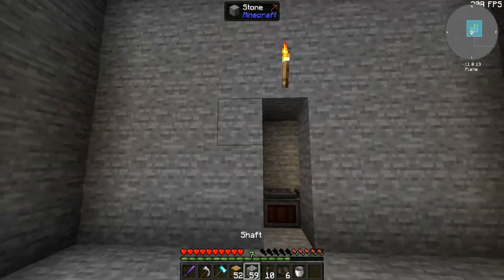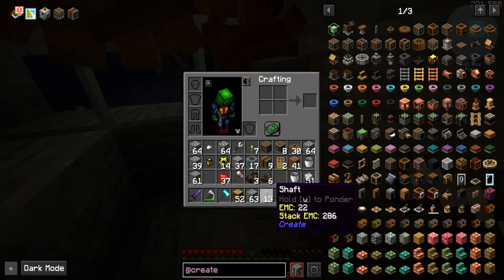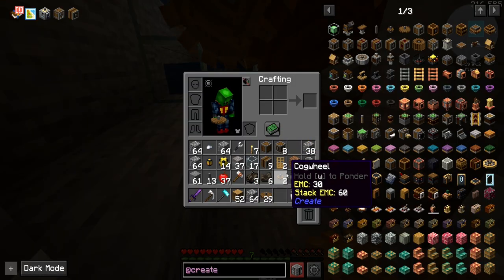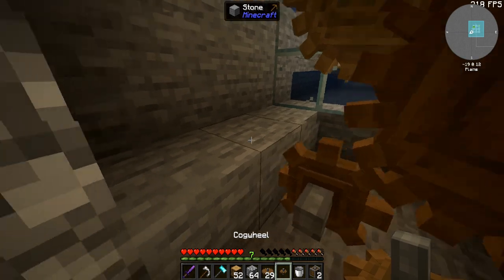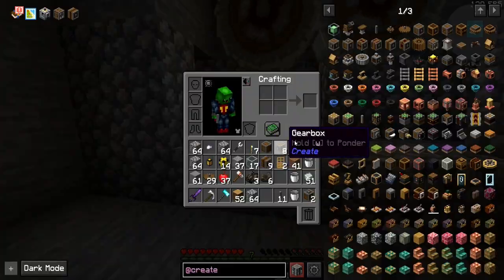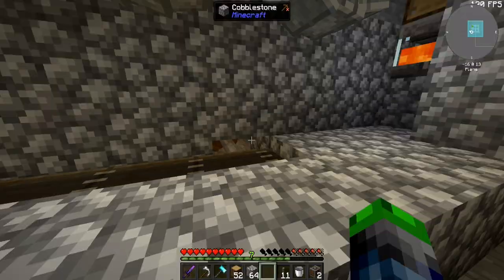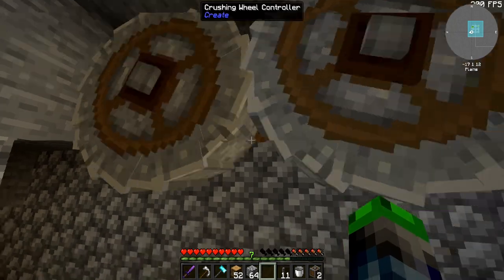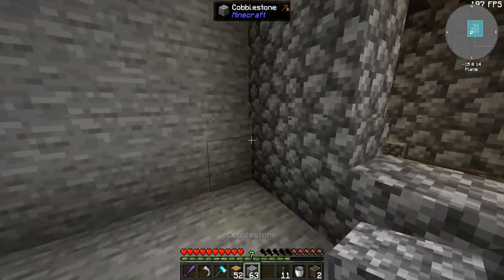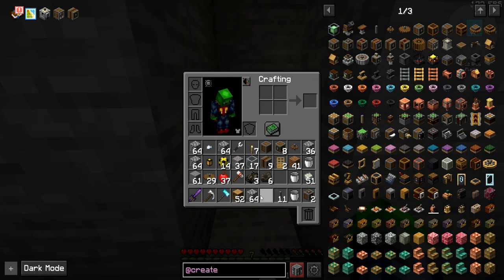I definitely think we need to improve the speed of this, actually. That is so much better. Items drop here, they go over, and then they get put onto here. So let's test it out — we throw a cobblestone. Let's put it over and we should see it — yeah, there it is. Perfect. And then it will be lined up and ready to get washed.